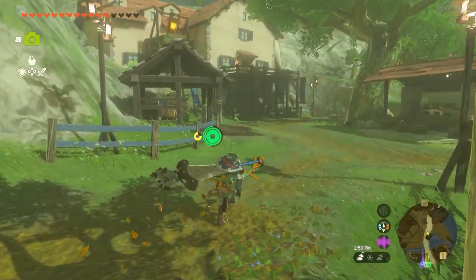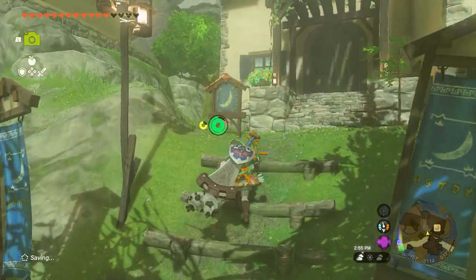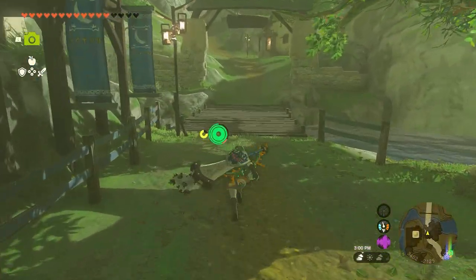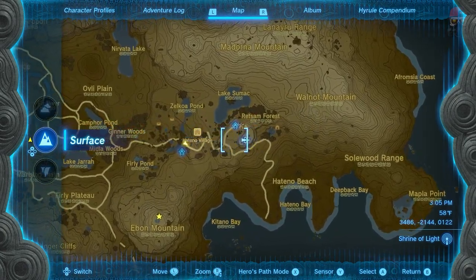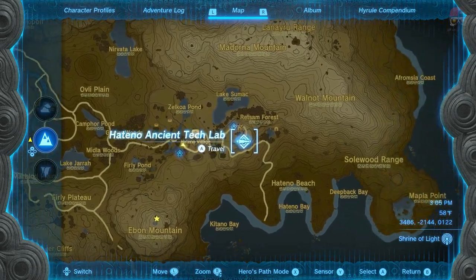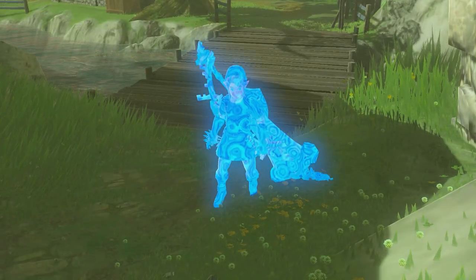So once you've got your rupees and unlocked the Hyrule Compendium with the camera and all that, the long way is to just take pictures of everything. But if you want to do it the fast way, we're going to go up the hill from Hateno Village. Hateno is in the Necluda region, kind of southeast. We're going to go to the Hateno Ancient Tech Lab.